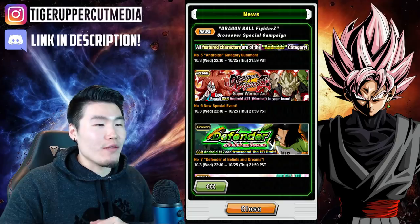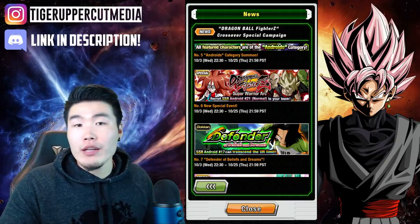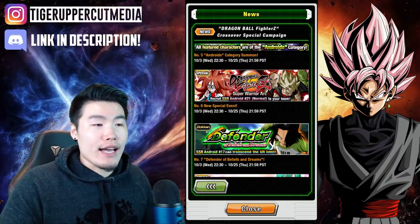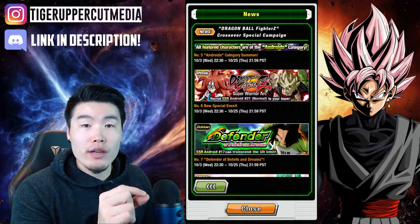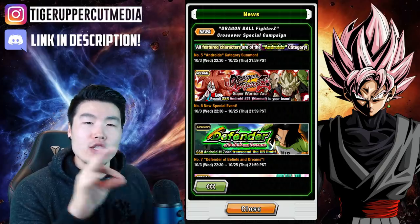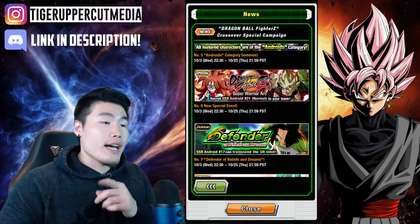Number six, we have a new special event — the Dragon Ball FighterZ story event. In total I calculated you can get 21 stones from the stages as well as the missions, so that's more free stones. Also, we can get a farmable INT number 21, Android 21, that you can use to increase the super attack of the summonable SDR number 21. So that's good right there.